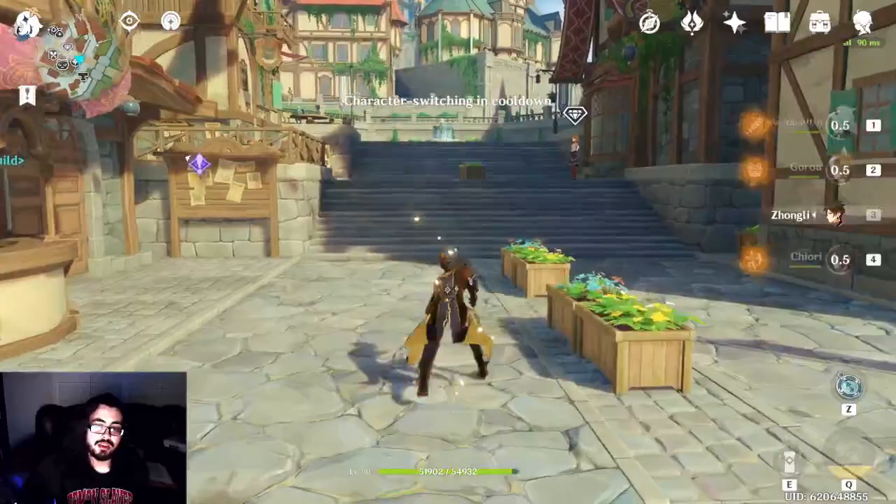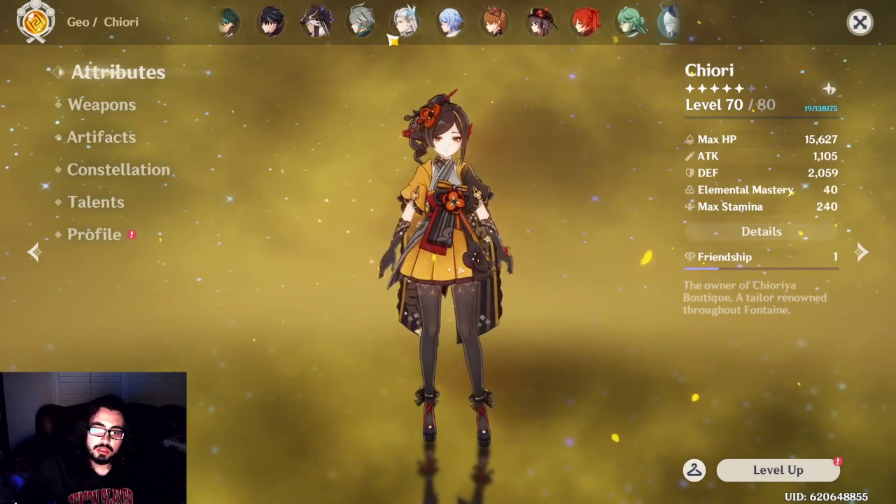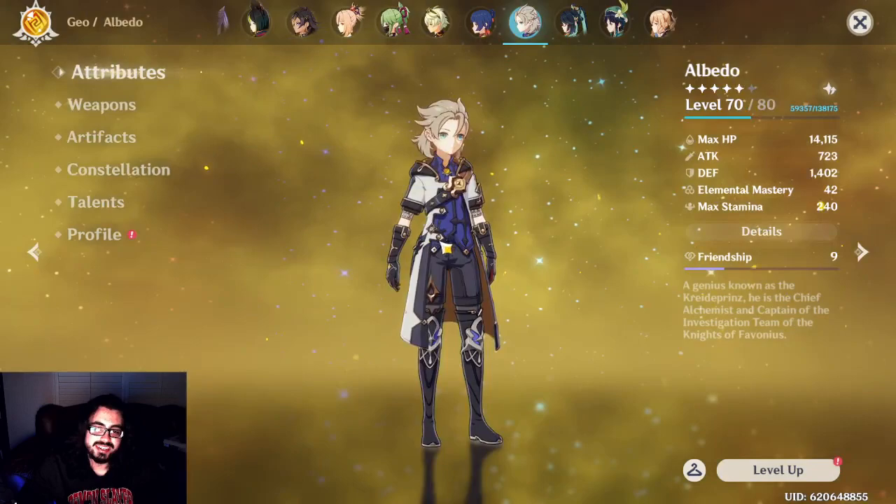Chiori — is she a must-pull? Is she meta or anything? Super good? No. Basically, what you are going to pull Chiori for is if you kind of want an Albedo replacement, or if you don't have an Albedo and you just want someone else to cover it. We're going to go test out the difference between Albedo and Chiori in a minute or two.